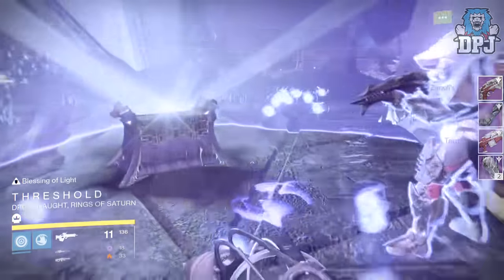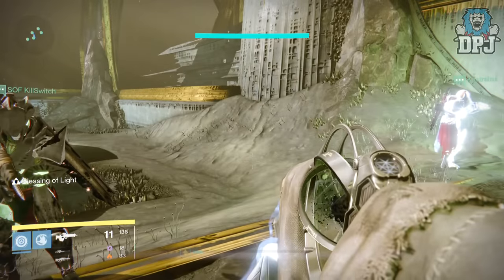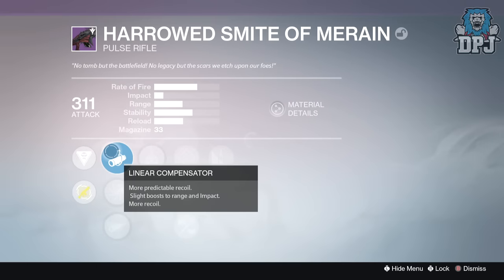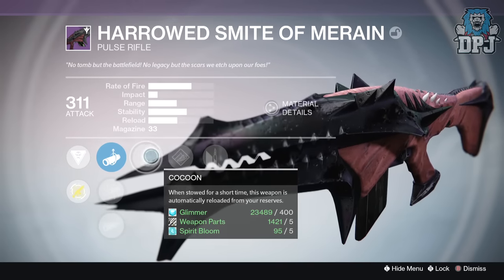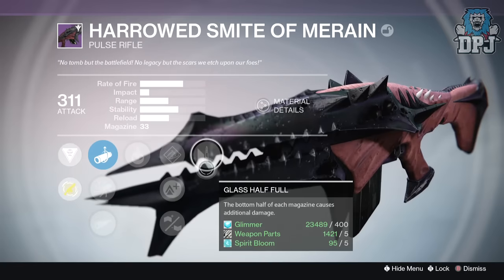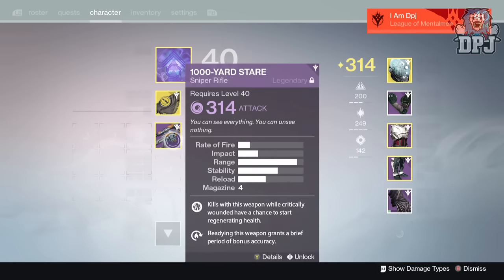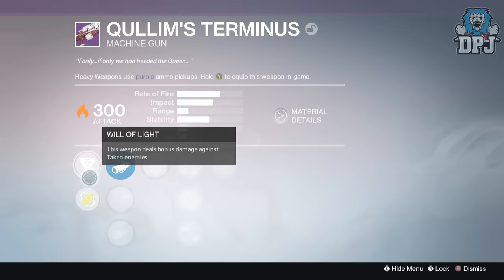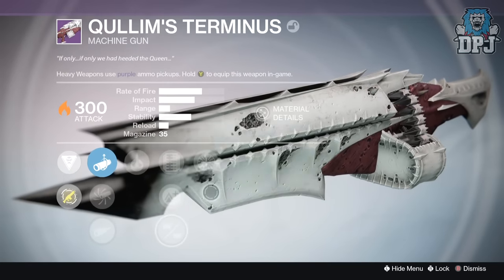That's the loot I obtained on all three of my characters running Hard Mode this past week. Let me know down below in the comment section what you guys got, and also let me know what you most need. Personally, I didn't get anything great — that hallowed Smite of Moraine is a beast of a weapon with a great roll on it, but it still only offered low attack considering what you can get. I will level that bad boy up and hopefully get higher primary drops just to infuse it. I've still only ever had one helmet drop on my warlock and that was in normal mode.